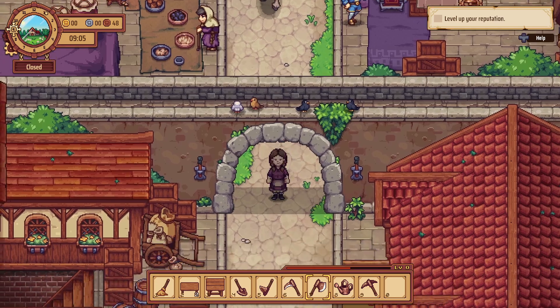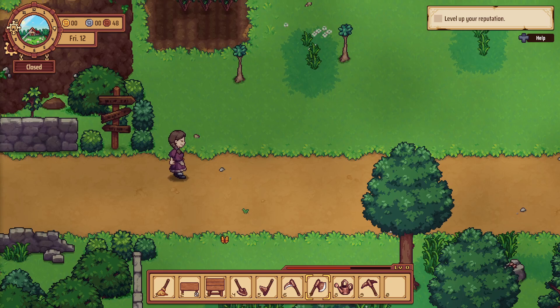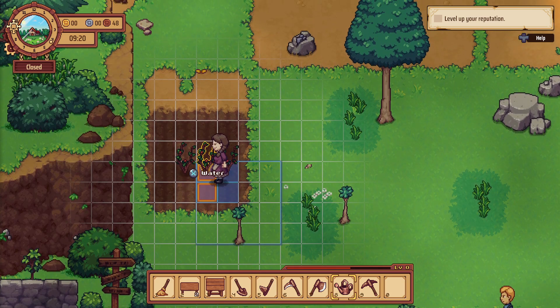So there are gold, bronze, and silver coins. I wonder if a hundred bronze makes one silver and a hundred silver makes one gold — I assume it's something like that. I love how the watering can works — we can do multiple at a time.